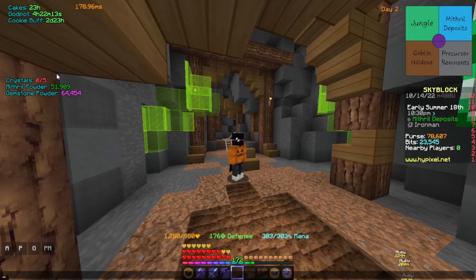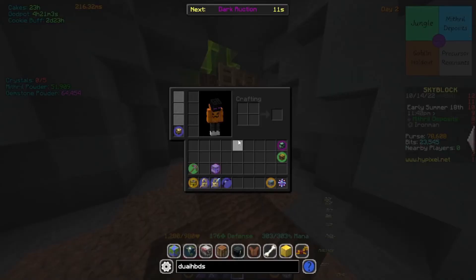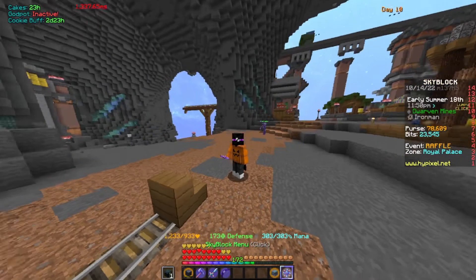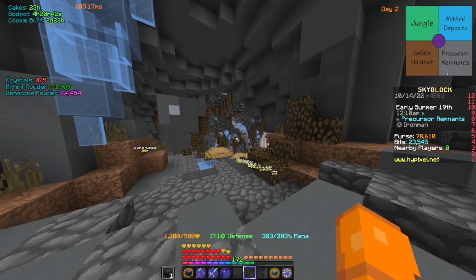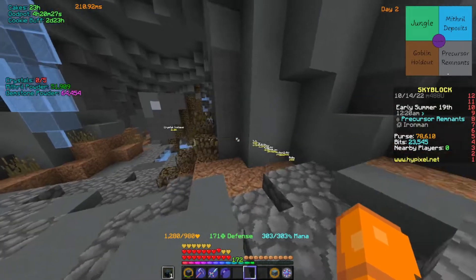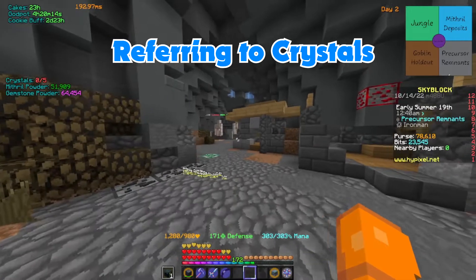Each lobby can go up to 15 days. Typically around day eight or nine everything is mined out. If you find yourself in a mined-out lobby, click the Skyblock menu, click Exit Crystal Hollows, confirm, then click Enter again. Each time it can spawn you in a completely different place — it spawned me in the Precursor Remnants. Each area is color-coded: blue is Precursor, orange is Goblin Holdout, purple is Jungle, and green is Mithril Deposits.